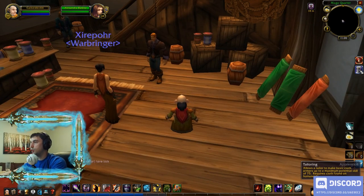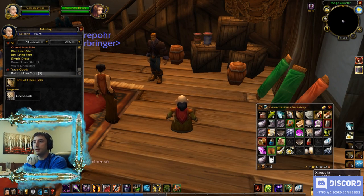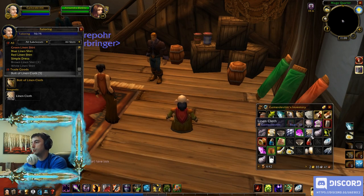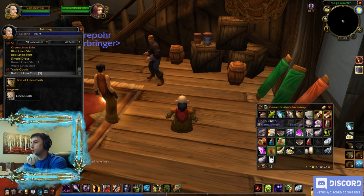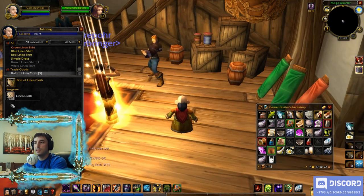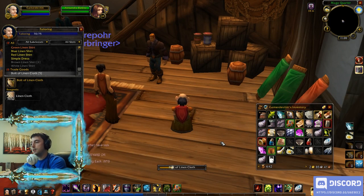I'm going to go into my tailoring, go down to the bottom, and turn my linen cloths — gathered from questing, exploring, and the auction house — into bolts. Right now I have 10 divided by 2, so the max I can create is 5. We're going to create all of these into bolts of linen cloth.